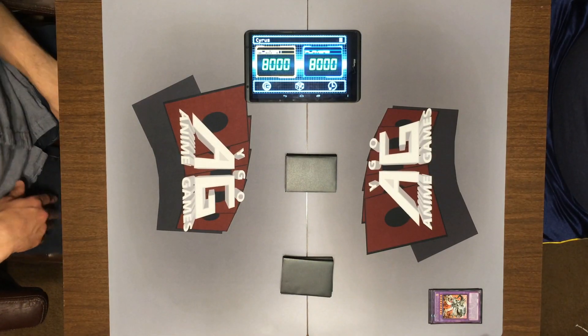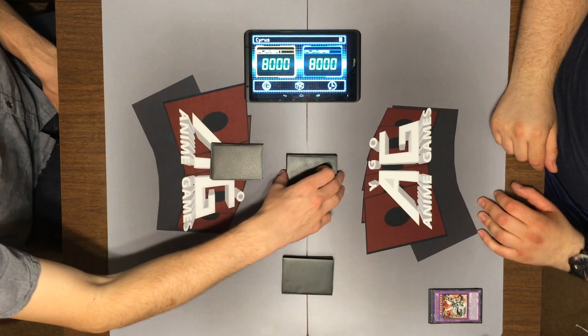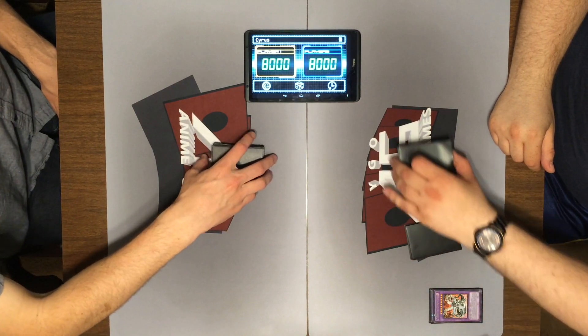What up guys? This is Delta and Blue, and we're coming at you. This is going to be Atticus vs. Zane's Cyber Dark deck from Society of Light Series Season 2.